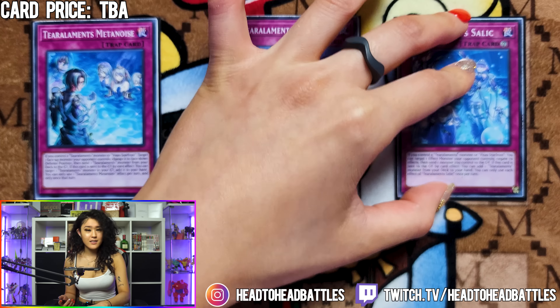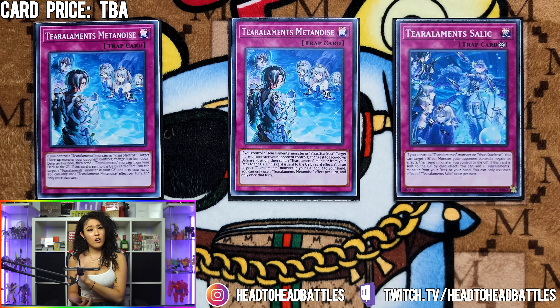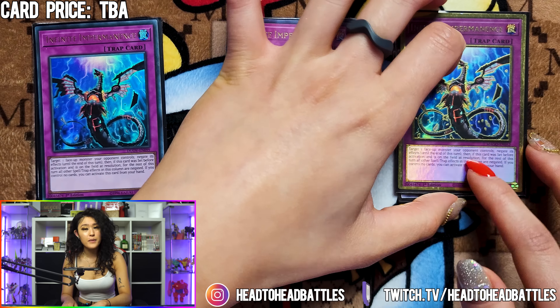Next, we are playing one Tier Limit Salik. This card states if you control a Tier Limit monster, you can target one effect monster your opponent controls, negate its effects, and then send one monster you control to the graveyard. Also, if this card is sent to the graveyard by a card effect, you can add one Tier Limit monster. And for our final three trap cards, we are playing triple Infinite Impermanence. And that will finish up our main deck.